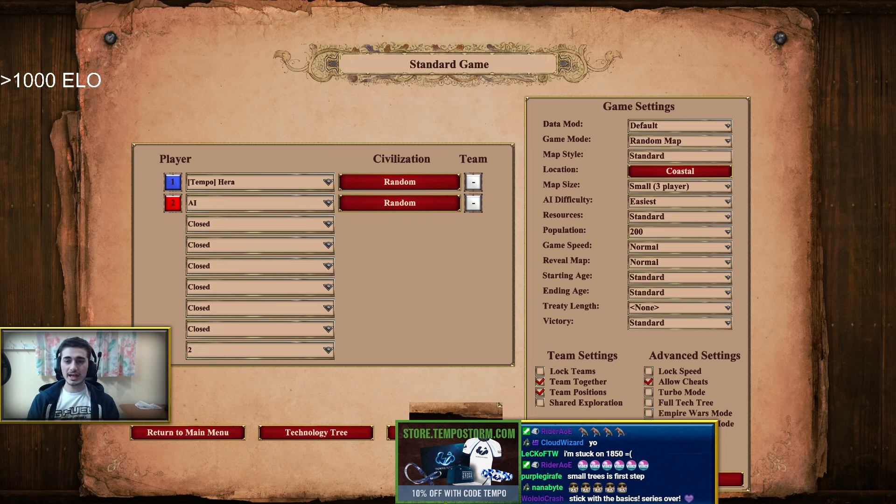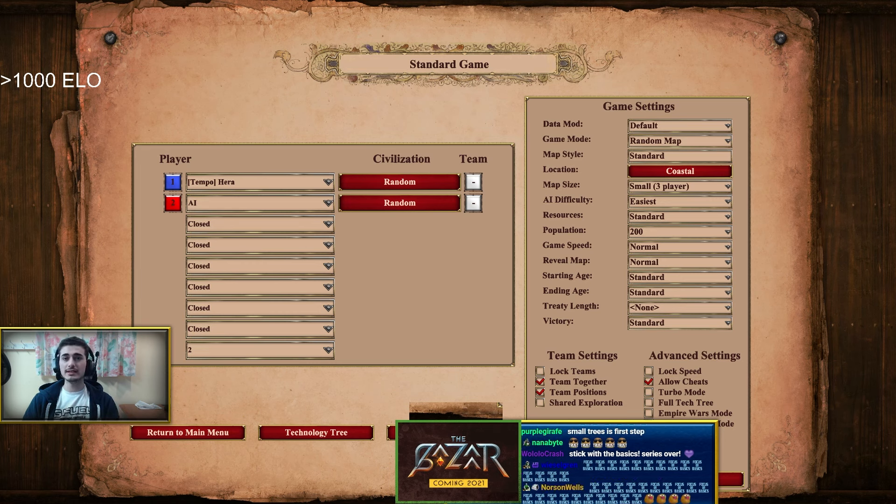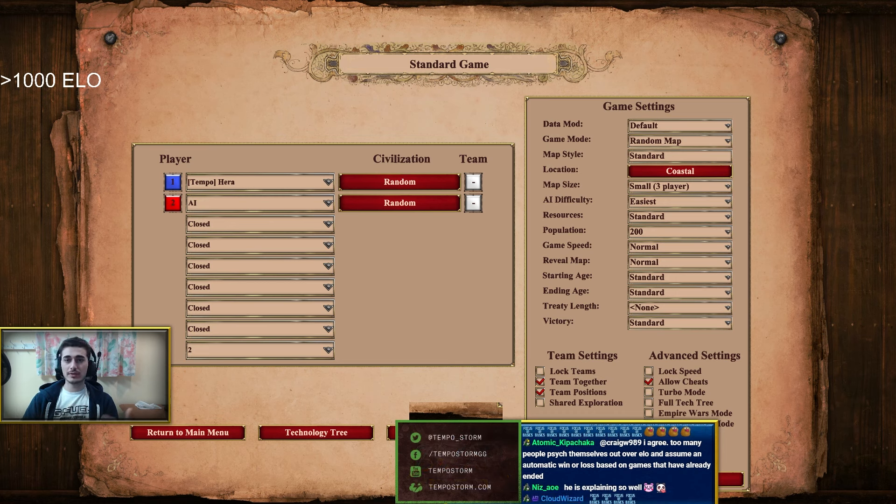Learn the overall view of the game: develop your base from the Dark Age, work up through Feudal, Castle, and Imperial Age, expand your economy, expand your military, and kill your opponents. A very good way to learn these basics is to do the campaigns — learn the different units, learn the resources: food, wood, gold, and stone. If you're past that or don't like campaigns, you can also try the AIs. They have difficulties from Easiest up to Extreme.